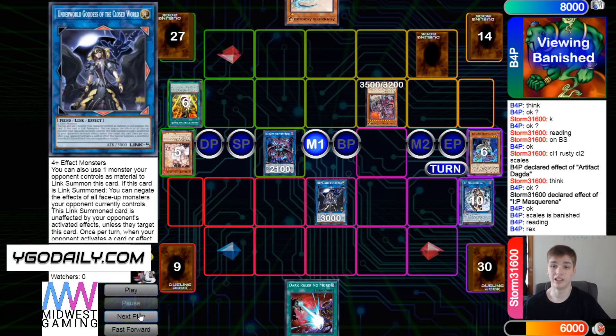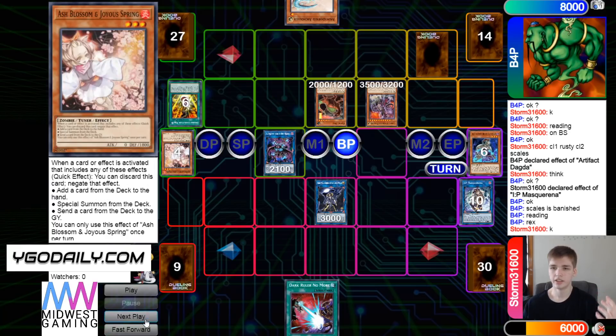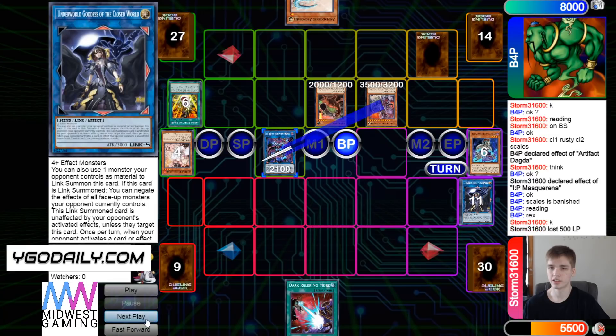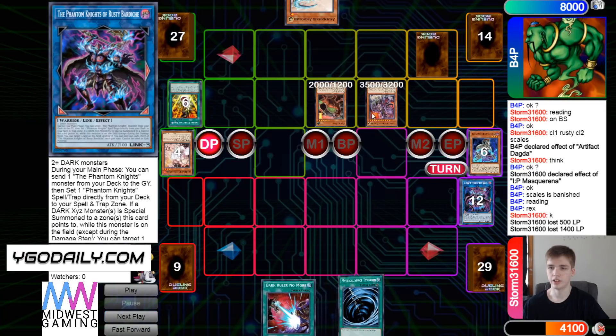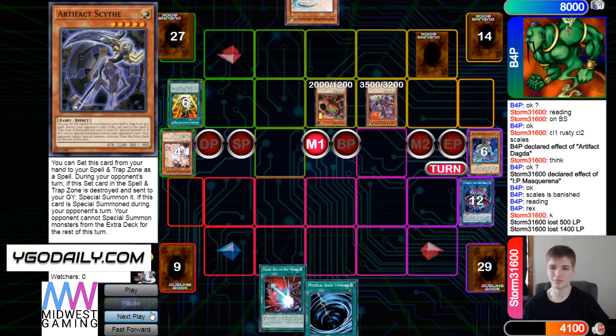They go ahead and get Giant Rex to bring itself back out, then go Battle Phase — Conductor attacks, and Conductor beats over Rusty too. Then they pass turn. Draw MST — definitely don't MST the back row.